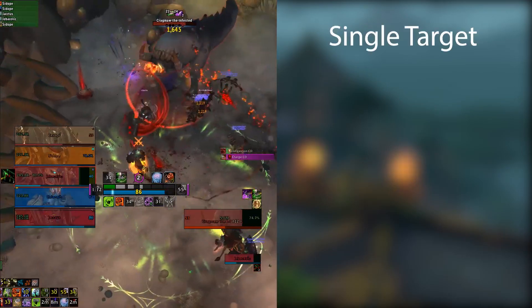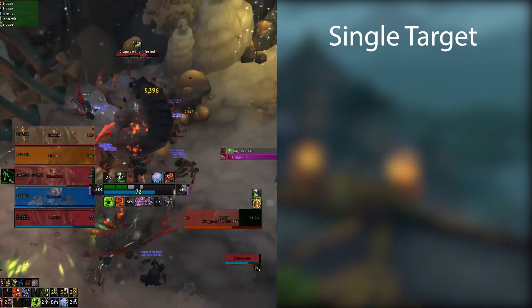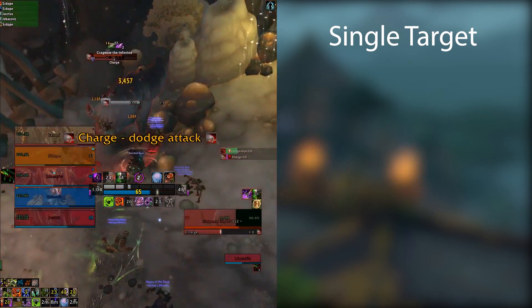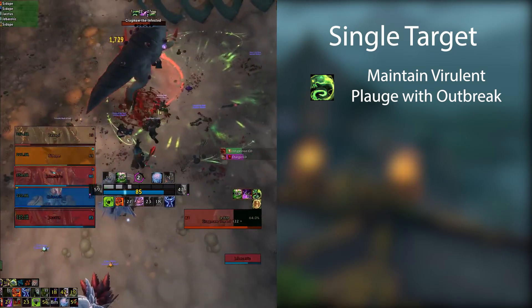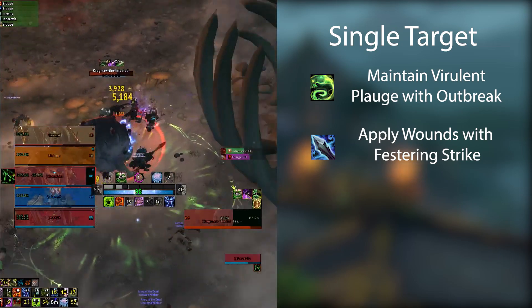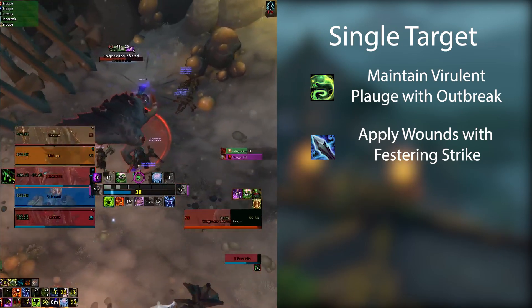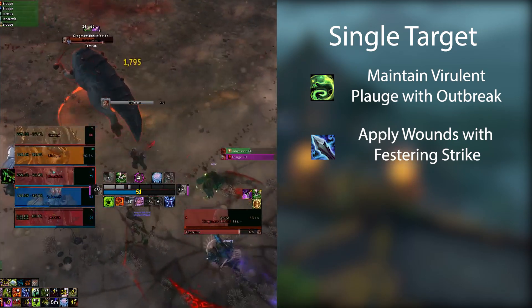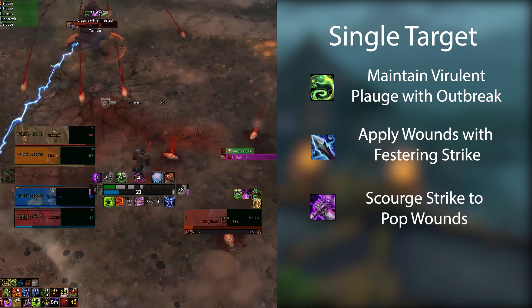Let's take a look at our single target rotation. Unholy, first and foremost, is a dance of generating and spending resources. Most importantly though, we have to make sure our disease is applied without break — maintain that at all times. Festering Strike is one of our most important abilities; it's used to spend runes, generate runic power, and generate wounds on the target. Once we have these wounds on, we want to pop them by hitting Scourge Strike all the way down until we have no wounds left, then we apply more.